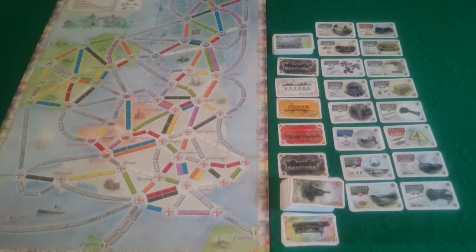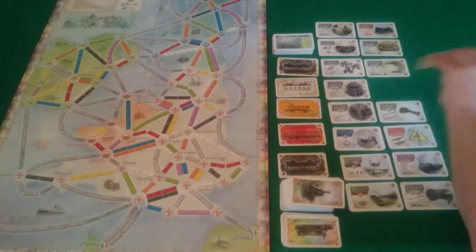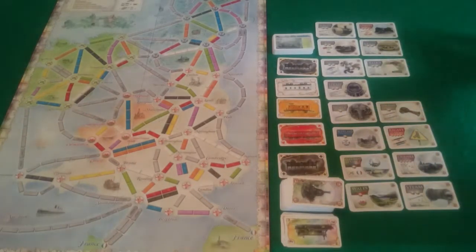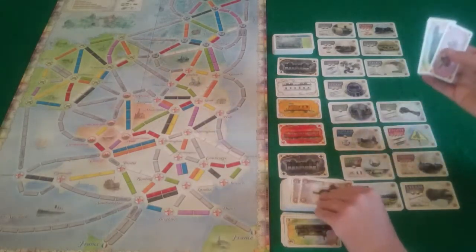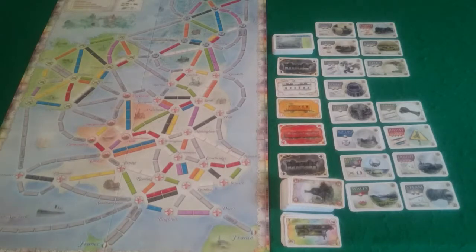So it is back round to my go. I have seen that drawing extra cards is being very efficient for Pixel. So I am actually going to spend a locomotive and 4 cards to buy water tenders as well, because I want to be able to do that. I then draw 3 blind and get 2 locomotives and a pink. Very nice.